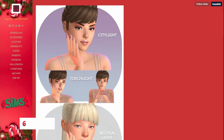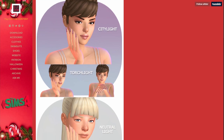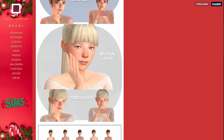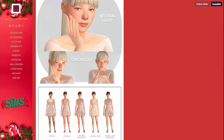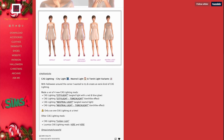Another mod about the aesthetic of CAS is the CAS Lighting mod. This offers four different types of lighting that really change the vibe of CAS enormously. There are low light options, a neutral light option, and city lights which have a bit of color to them. These small things can set the mood and make the game a lot more fun if you spend a lot of time in CAS.